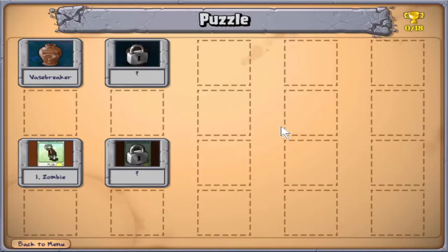Let's go to puzzle mode. Right now, there are two different puzzle modes that we've got: we've got Vase Breaker, and we have Eye Zombie. Two different puzzle modes.